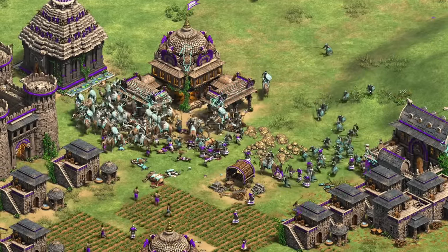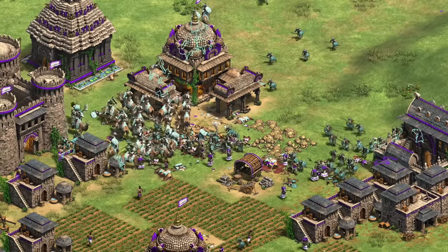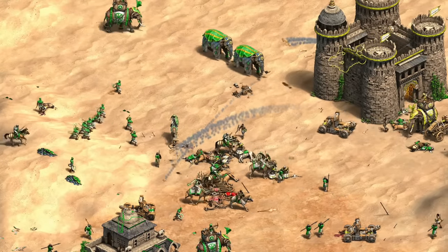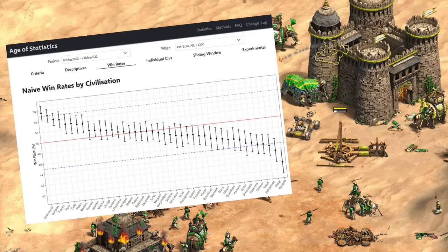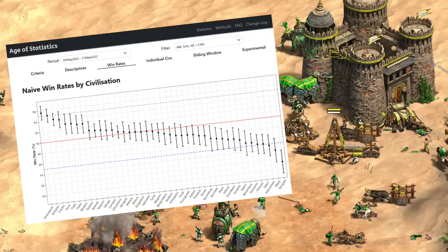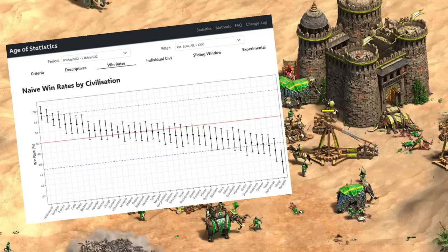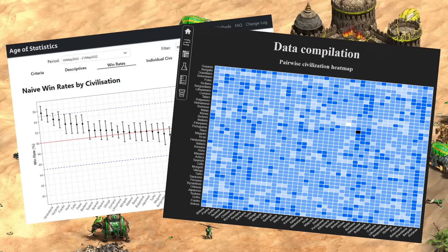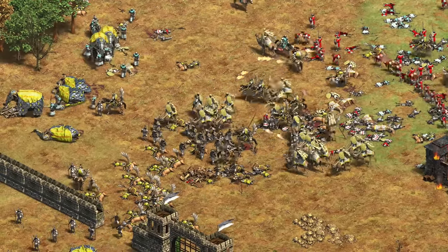Hey guys, Spirit of the Lie here. In this video we're going to take a look at the new Dynasties of India civilizations and how they've been performing on the ranked ladder. At this point we have not one but two different community created sites tracking the win rate data with now enough games played to start seeing some patterns. One site is Age of Statistics, which I've talked about many times before and has lots of nice breakdowns by elo and game length, which can help piece together not only how civs are performing but also why. The other is a new site called agestats.net, which gives an alternate presentation of the data. Having multiple sites with slightly different methodologies helps give a bit more confidence in any patterns we find.